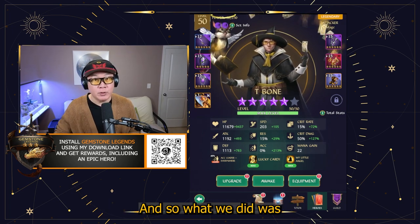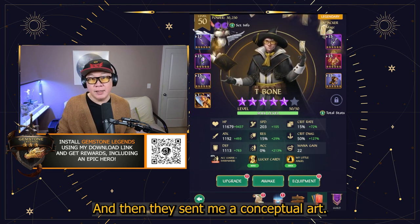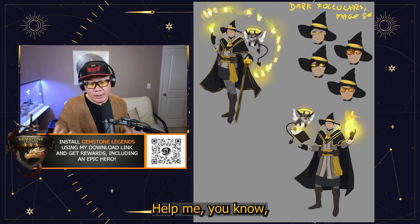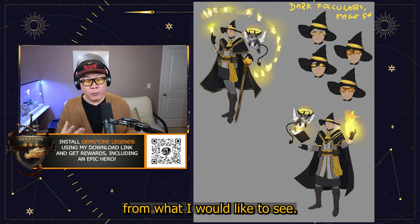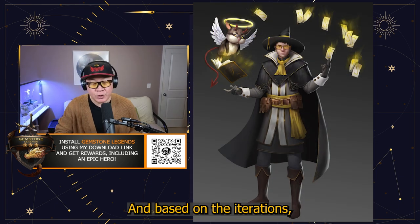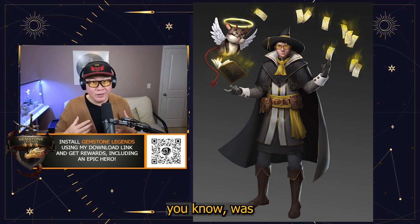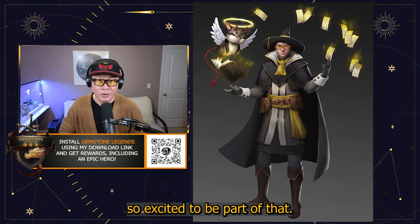So what we did was we talked a little bit about ideas on what I think the hero would be like, and then they sent me conceptual art and gave me options to choose from what I would like to see. And then they kept going, and based on the iterations, they gave me a final design. And I was just so excited to be part of that.